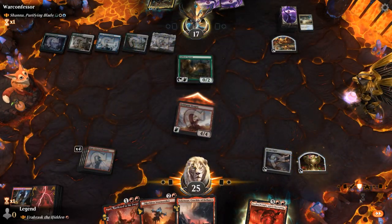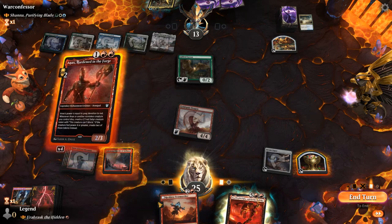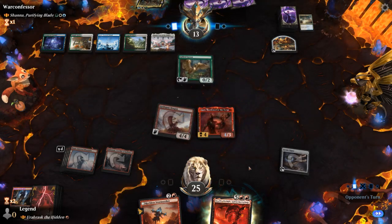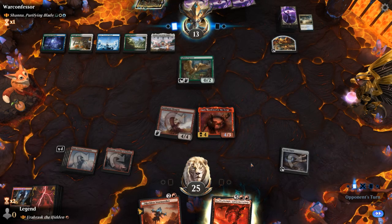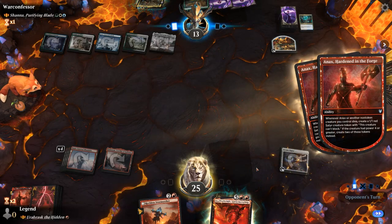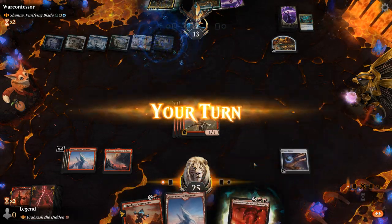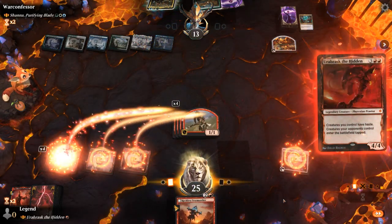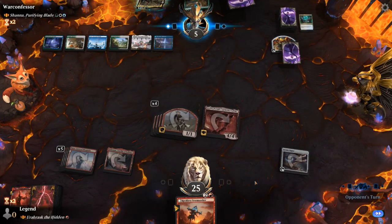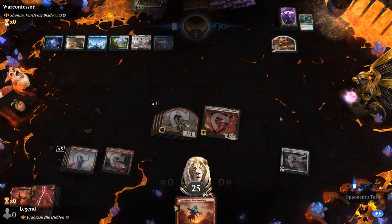Could play Reckless Stormseeker here, or maybe Anax is better so we have a bit of sweeper protection. Then next turn we can play Stormseeker. Time Wipe — yep, another sweeper. At least we make some 1/1s. Now I can play Orobrask again. Opponent falls to 5, Shanna comes into play tapped. He can sac the food token to gain life, but our opponent concedes. On to the next one.